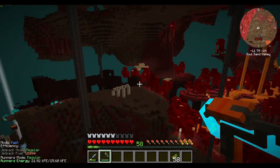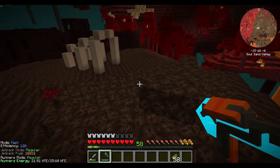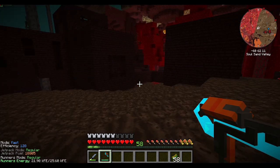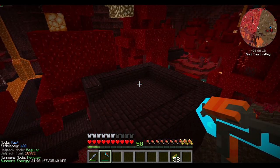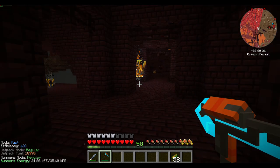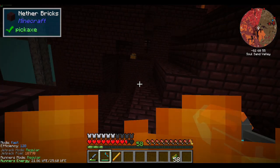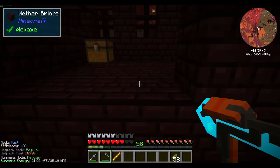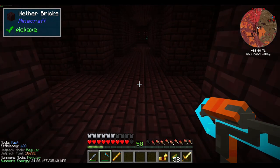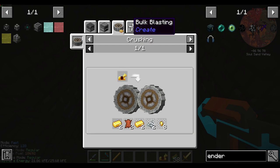I'm not going to go back there because it doesn't make any sense. There's another fortress. A chest over there — blaze rods never hurt, and gold stuff never hurts either. Wait, can I? Ooh, I can!